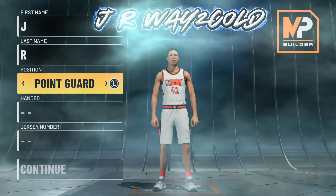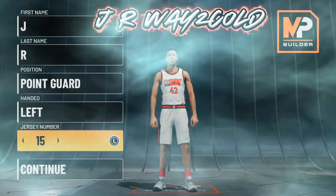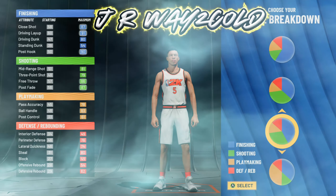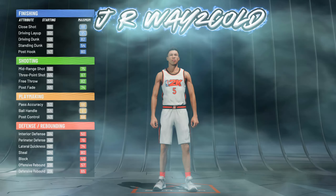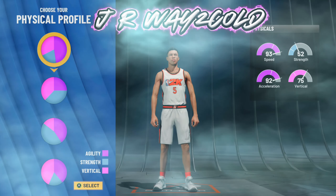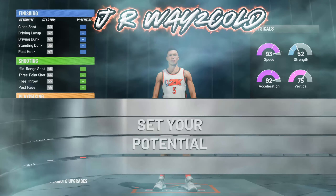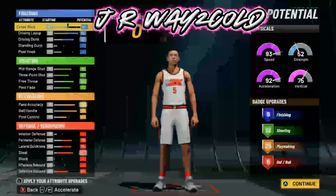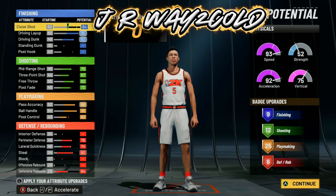For this build I went point guard, left-handed, and my jersey number is five. For the pot chart I'm a two-way slash and playmaker but I chose the yellow-blue pot chart, and for the physical profile you always want to go with the most speed possible. Now I'm going to show you exactly how I set up my attributes — we get 9, 12, 25, and 6.